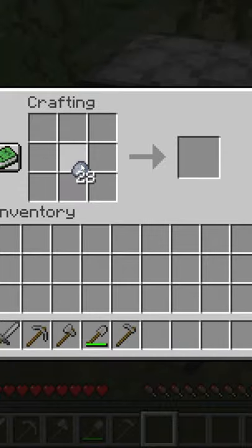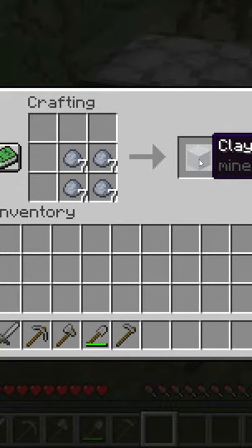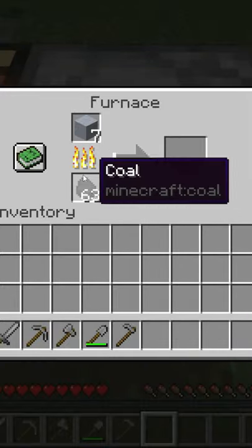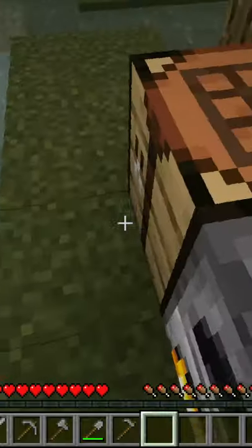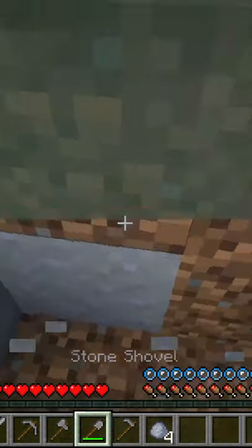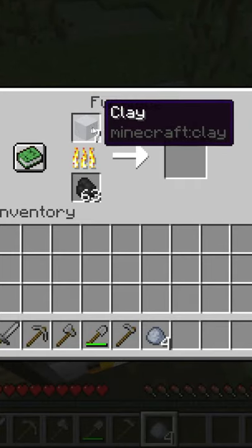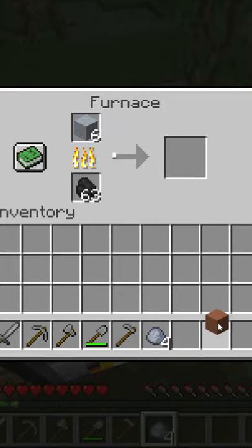The clay balls can be turned into clay blocks again like this. These clay blocks can then be put into the furnace. If you smelt the clay block — not the clay ball, because that turns into bricks — the actual clay block, or just the clay, will turn into terracotta.